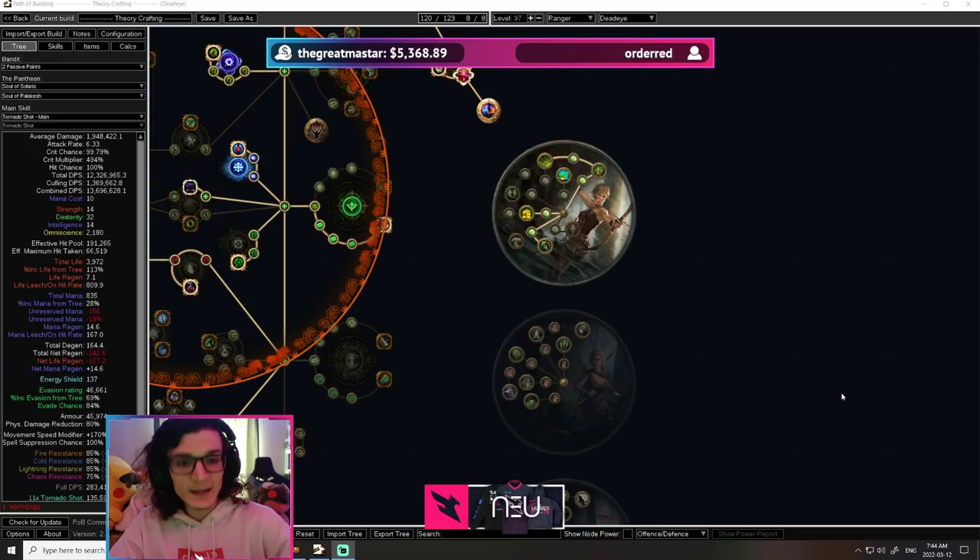Hey guys, Matthew here. This video is going to be hopefully very short. I'm just going to bring you guys a rundown on Farshot vs. Point Blank for bow builds in general, and especially for Tornado Shot, as this is the build that I'm personally playing this league and a lot of people are also playing. I've seen a lot of people arguing over Point Blank vs. Farshot who simply don't really understand the mechanics at play.